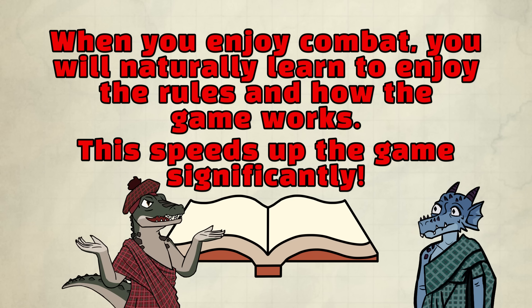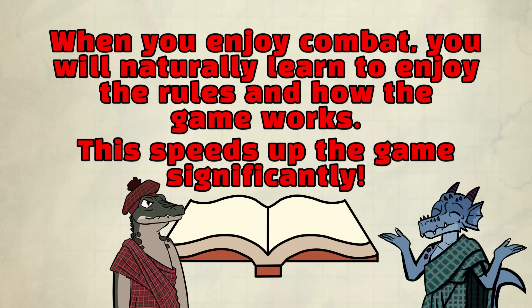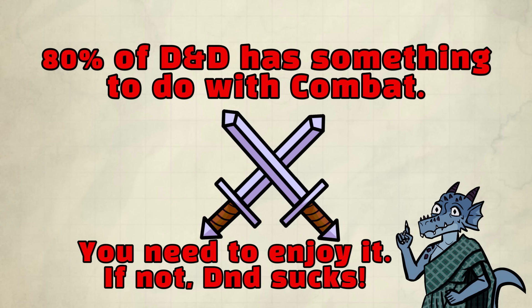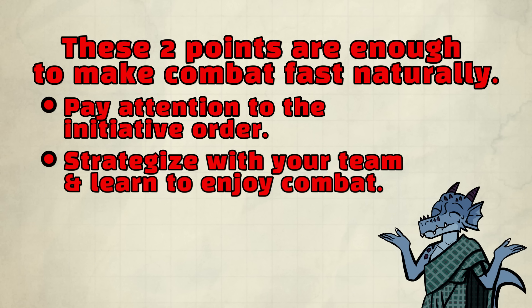There's no wrong way to play D&D, but you know what I mean — you're following the book. Full circle: 80% of the game rules revolves around combat. You need to learn to enjoy it. If you don't, Dungeons & Dragons sucks. That's extremely important to speeding up combat. So those are the two main pieces of advice: pay attention to the initiative order, and contribute by strategizing with your team to learn to enjoy combat. This should speed up the game naturally, because eventually everyone gets really good at it.